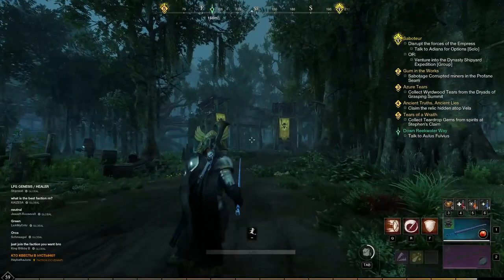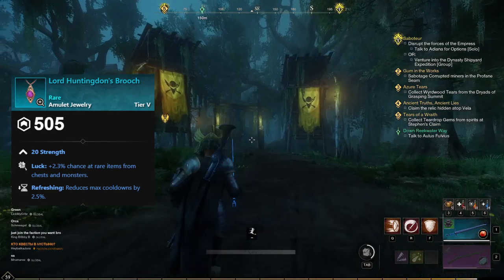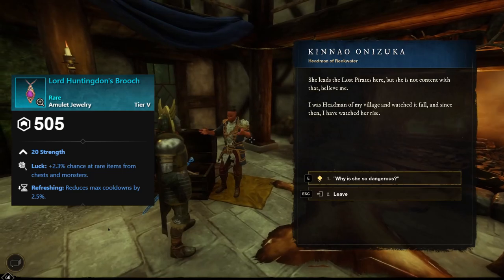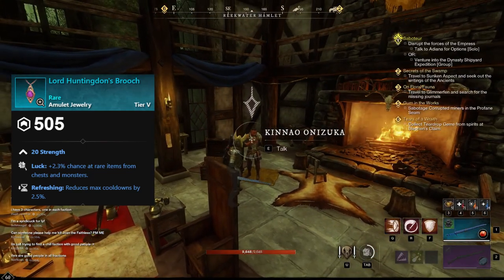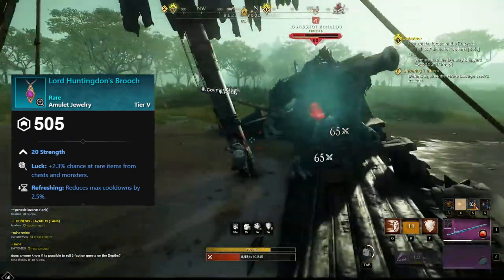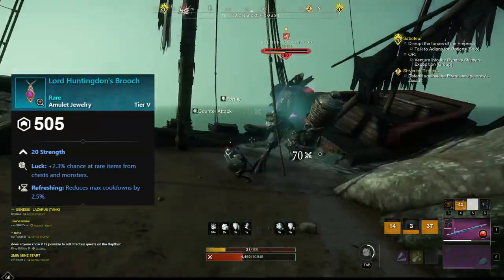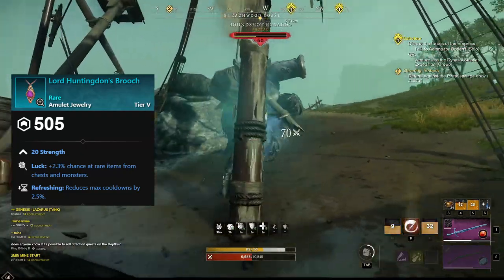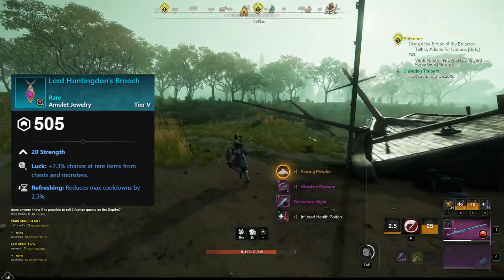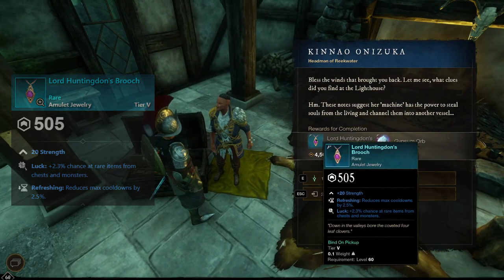The third item is called Lord Huntington's Broach and it's a rare amulet. You will get this by completing a quest called Words of Power, and you will start this storyline in Rakewater by getting a quest called Expanding Threat from Kinau Unushka. This storyline contains seven quests but you only have to do six of them to get this amulet. This area is a bit higher level than the previous ones so you might want to team up with a friend. The amulet gives a strength bonus so it's more for a specific weapon class, but it's one of the few with luck on it so it can still be very good to have early on once you reach level 60.